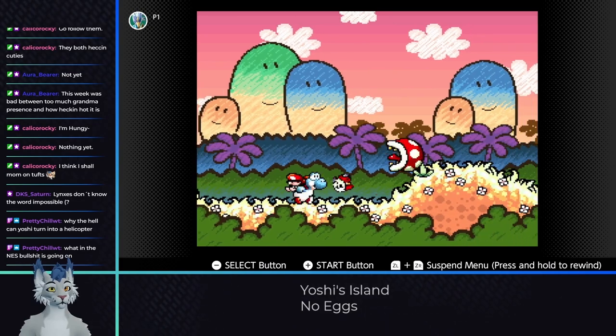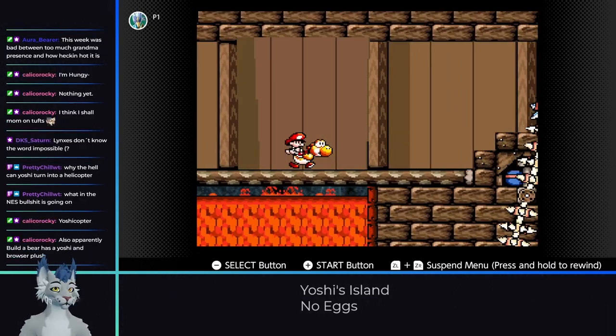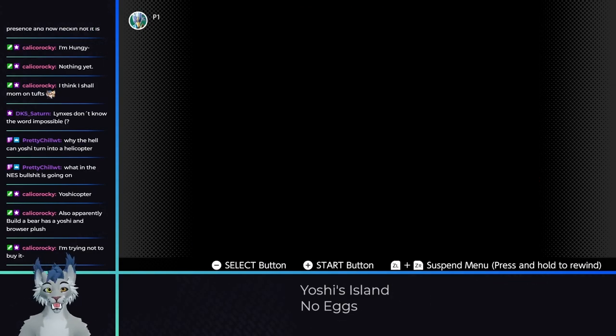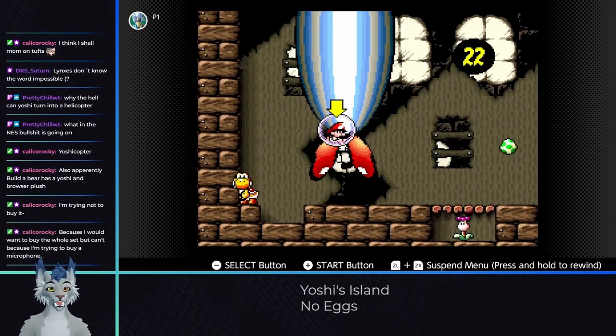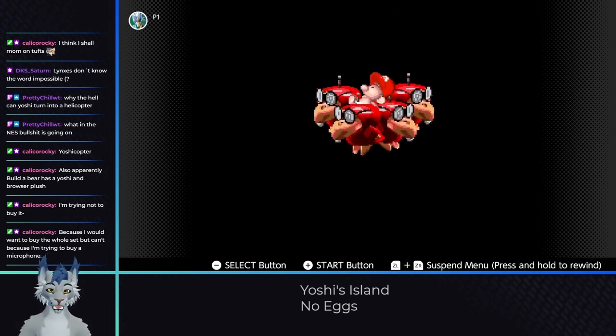Level 1-3 doesn't require eggs and can be cleared easily. 1-4 is up next; clearing this level doesn't require any tricks. However, the 4th and 8th stages of each world have bosses, and this one presents a major issue. There are no enemies around, and a plant spits eggs out. We have no way of dealing damage without using these eggs, but that doesn't mean we're stuck yet.